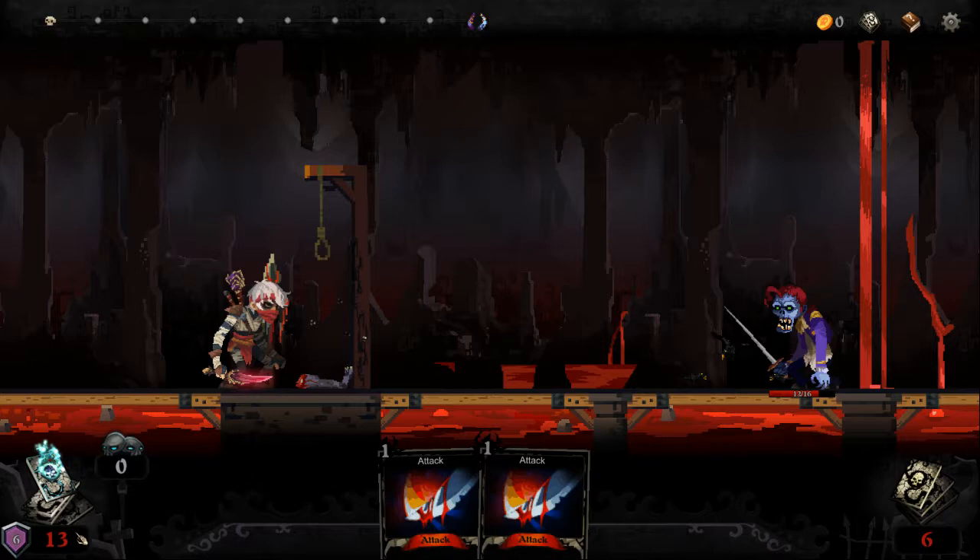Unlike Slay the Spire, you have more choices. On top of that, when you add a card, you add the whole pile. So this one has three, this one has three, this one has two, this one has one — you are adding all of them into your deck. Let's add damage.